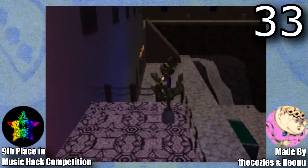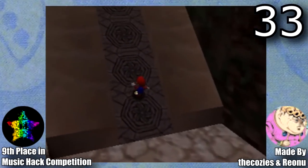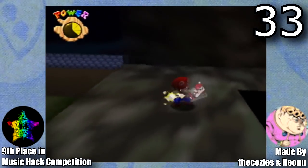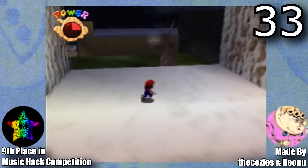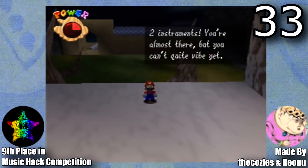Next is Treble in Paradise, made by the Cozies and Rianu. This hack was made for SimpleFlip's music hacking competition and ended up taking 9th place. The cool thing about this hack is it starts out with no music, but throughout the game you collect 3 musical instruments. For every musical instrument you collect, the music becomes fuller and fuller — it actually adds that instrument to the soundtrack.